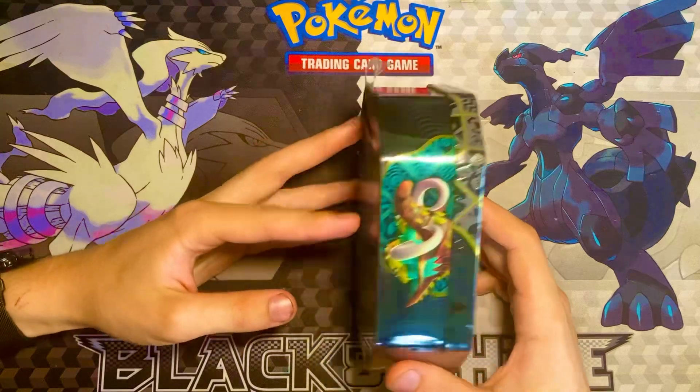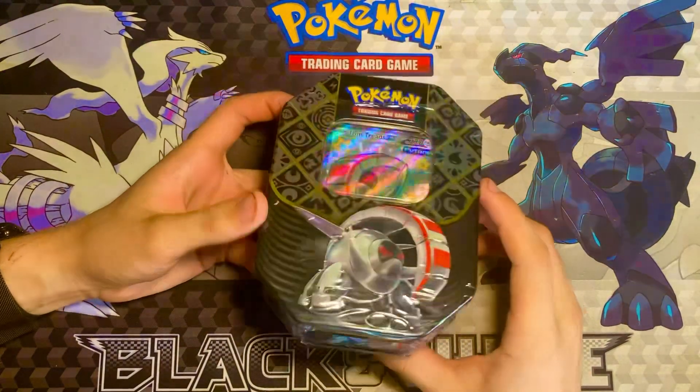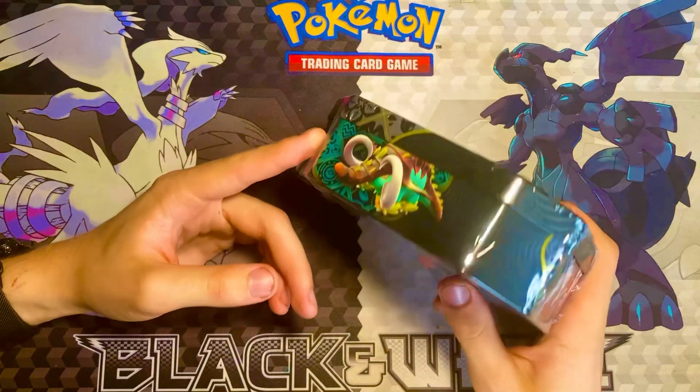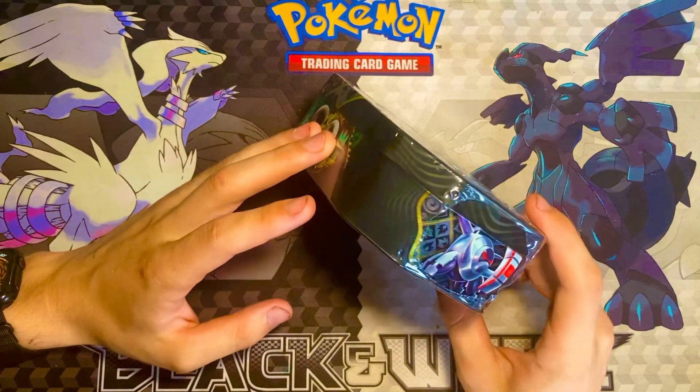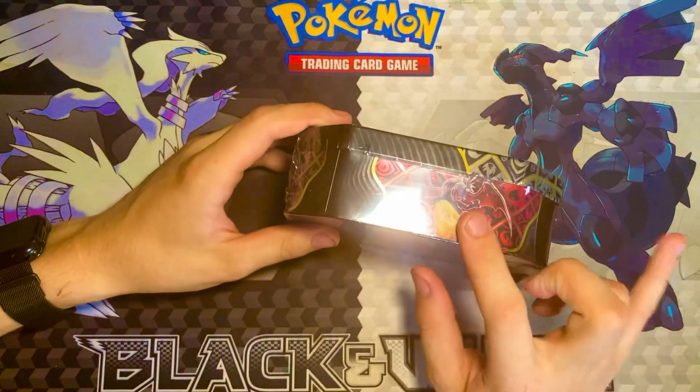Today I'm going to be unwrapping the Pokemon Iron Treads tin. Now I can get one of three cards from this. I do have his tin — I'm doing Iron Treads. I could not find the Charizard.